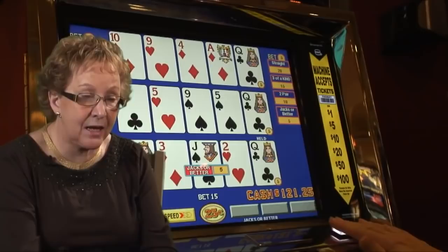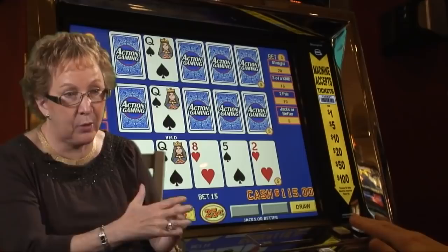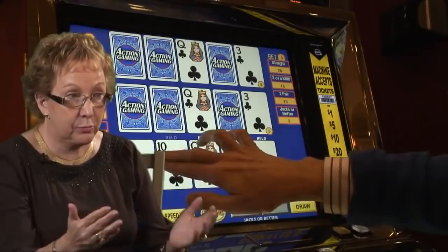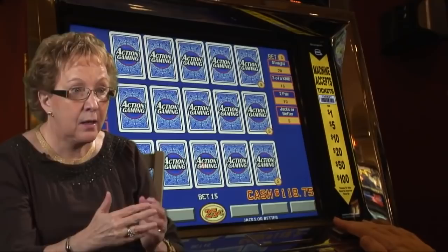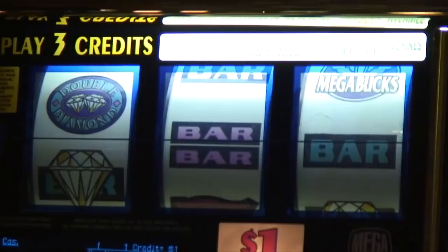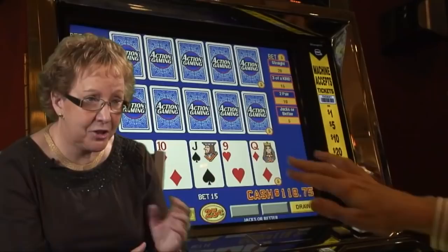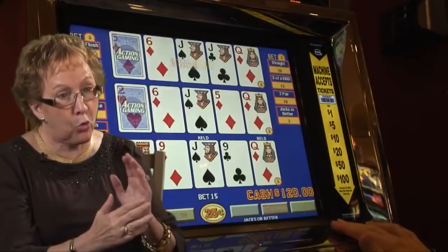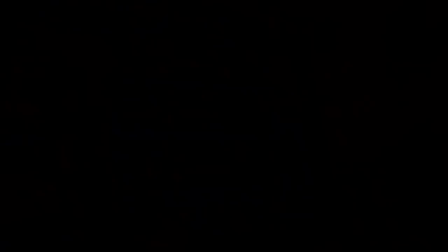Once you've played for a while in a casino, you can ask to see a host. A good way to do this is while you're playing at a machine. If you're a machine player and want to see a host, ask someone on the floor if you could speak to one. Choose a time when you're in front of the highest denomination machine you usually play. If you mix up your play between quarters and dollars, wait until you're playing dollars anyway and then ask to see a host.